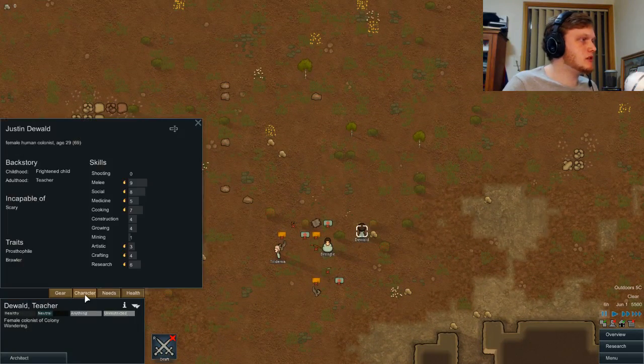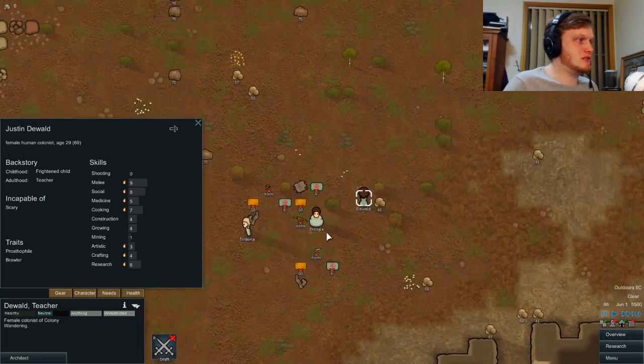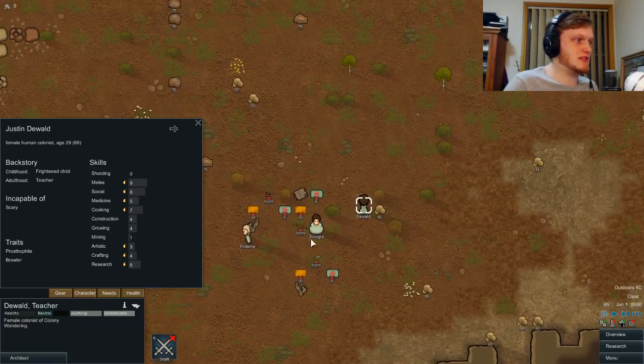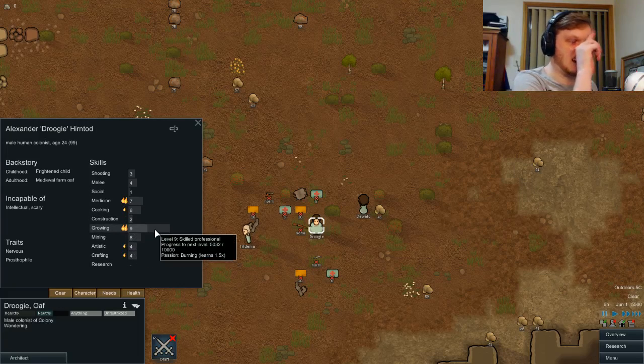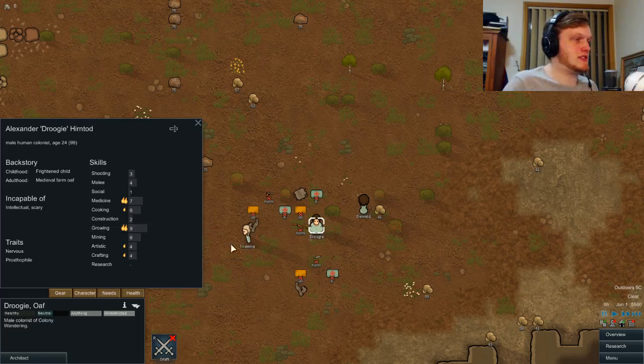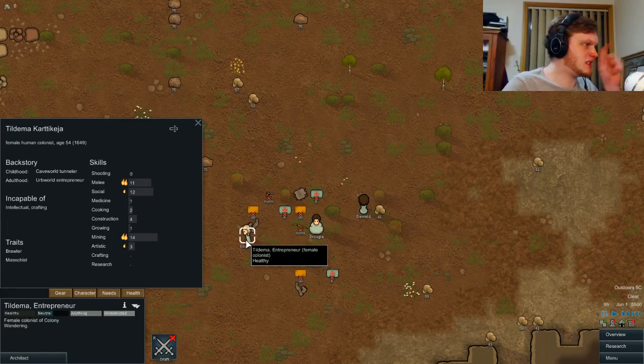Now these are my guys so I'll introduce you to them quickly. We've got Dewald who is a bit of everything — I wanted somebody who was a bit of everything so that they could just be all-round useful in case somebody else happens to die of dysentery or whatever. Droogie is my doctor and a couple of other things, but mainly I wanted Droogie for the growing. Going to be my grower, because like I said only growing outside and only able to grow during summer means that winter I'm going to need a lot of food stocked up. I need to be a bit like a squirrel and have all my nuts in a row by the time it happens.